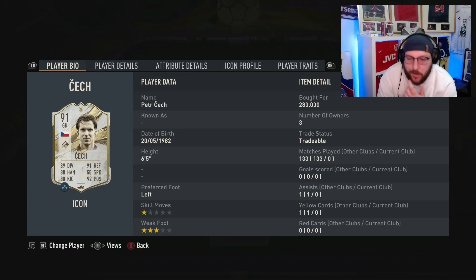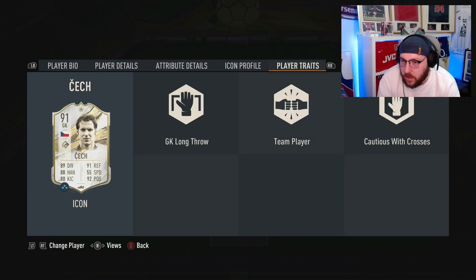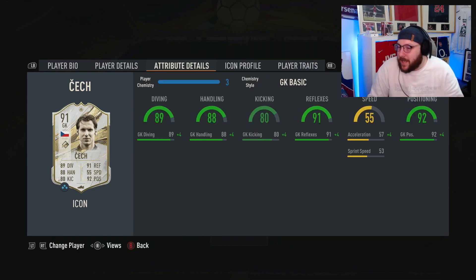Today we're looking at the prime icon 91-rated Chek. We did review his World Cup card on the channel, so I thought why not. His left foot, six foot five, one star skill move, three star weak foot. Got okay statistics - the acceleration and speed is kind of normal for a goalkeeper to be that slow. Then we've got long throw, team player, caution with crosses. I personally prefer goalkeepers that come out for crosses, but we'll see. We've gone for a basic chemistry style - I'll talk about chemistry style pricing and what I thought about the card at the end of the review.